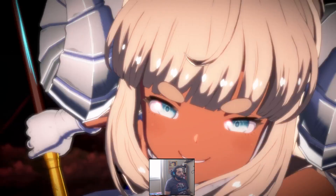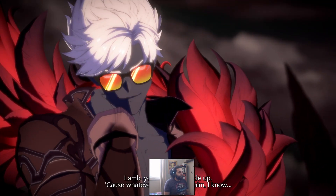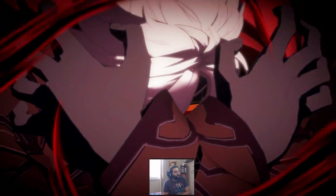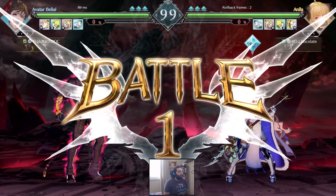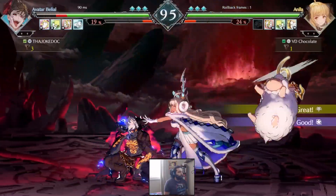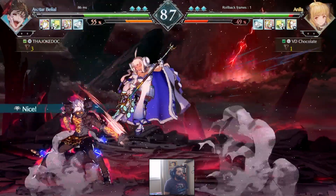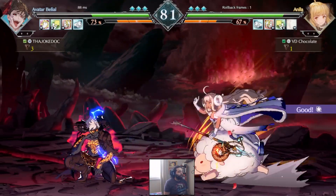Now we just gotta try it. I gotta get a few videos done — we're almost done getting prepared for the holidays. I thought the weird coloration around Anila was the game itself, but based on other characters I've seen I think it's just this color, which is kind of disappointing because it makes me not want to use this color. One thing I know I need to lab out is the anti-air combos — I get a lot of anti-airs at least at this rank, and I need to know what to do during them.